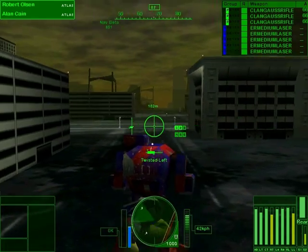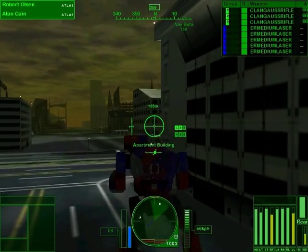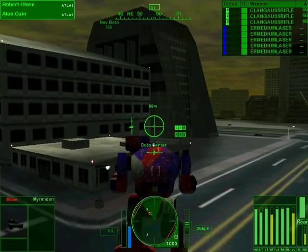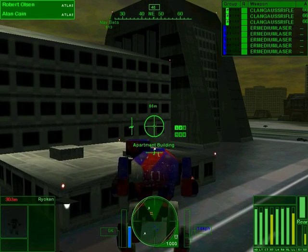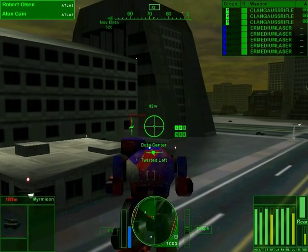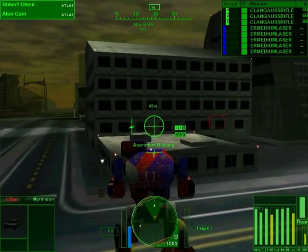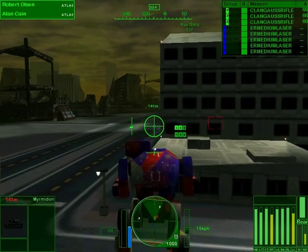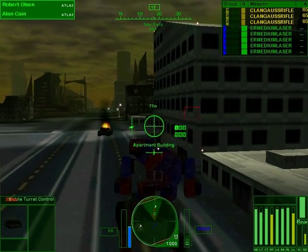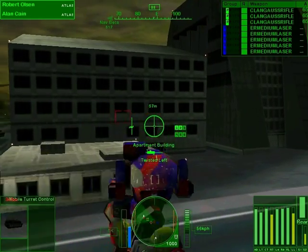We got Nav Beta over there — let's turn our slow mechs around. There's a Myrmidon, a Ryuken, and a Thor. The Myrmidon is what I'm mostly concerned about cause he's gonna have a PPC on him. He's probably stuck pathfinding. There he is — I handled him. I tripled up the ammo on this thing, so I have three times as much ammo as you'd normally have with a single Gauss. I did this on purpose because I knew it was a sniping weapon.